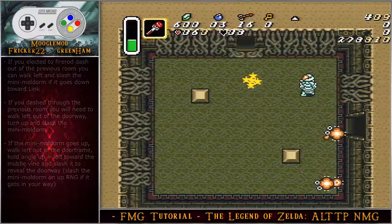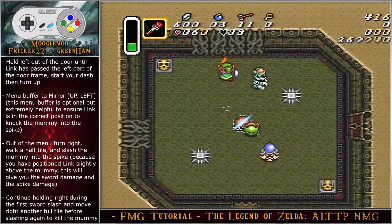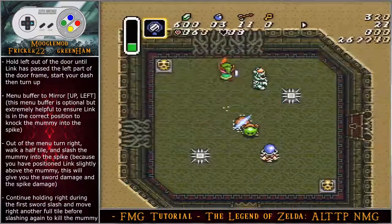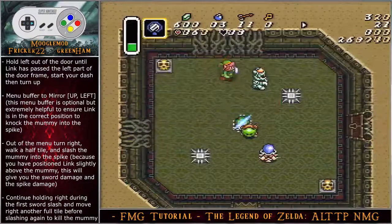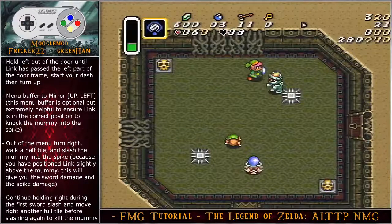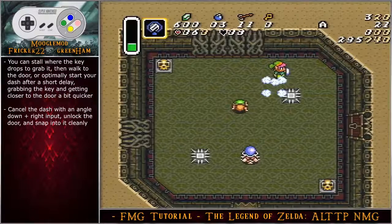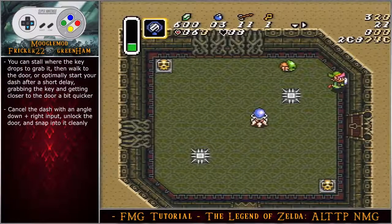Hold left out of the door until Link has passed the left part of the door frame, start your dash, and turn up. A great strategy here is to menu buffer to the mirror — optional but extremely helpful to ensure Link is in the correct position to knock the mummy into the spike. The visual cue is to line up the tip of Link's sword with the top of the wall evenly. Out of the menu, turn right, walk half a tile, and slash the mummy into the spike — being positioned slightly above the mummy gives both sword damage and spike damage. Continue holding right during the first sword slash, move right another full tile, and slash the mummy again. Stall where the key drops to grab it, then walk to the door, or optimally start your dash after a short delay grabbing the key, get close to the door, and cancel the dash with an angle down-right input to snap into it cleanly.